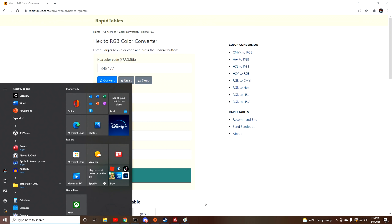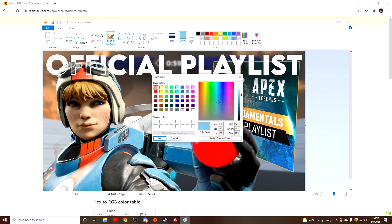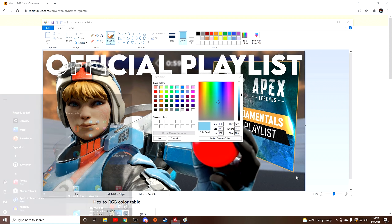You can also use MS Paint — I know it's a bit archaic, but it's a simple example. Let's say I want to grab the color of Watson. Pull up that color, go to Edit Colors, and you'll see the RGB values: 127, 188, and 209.